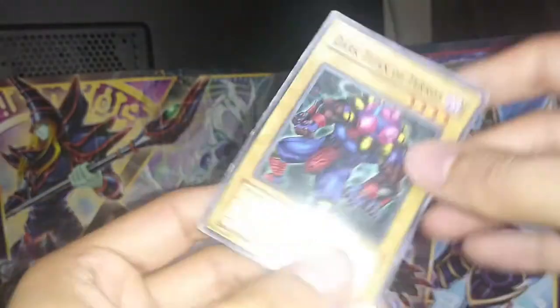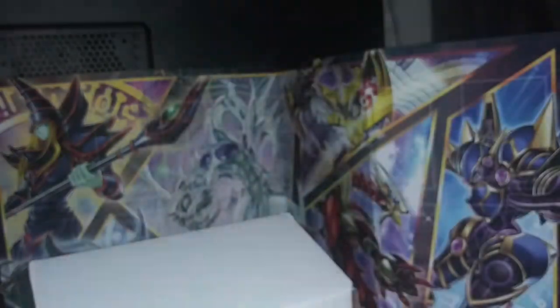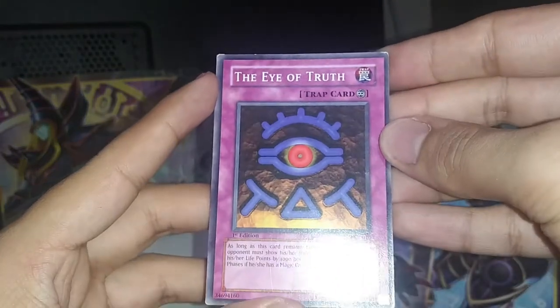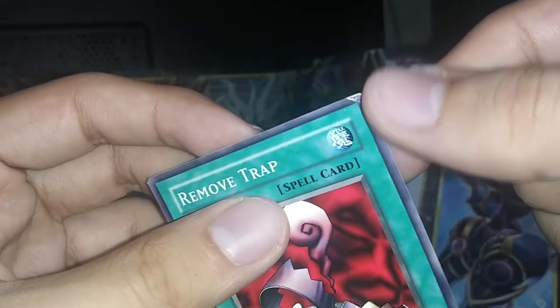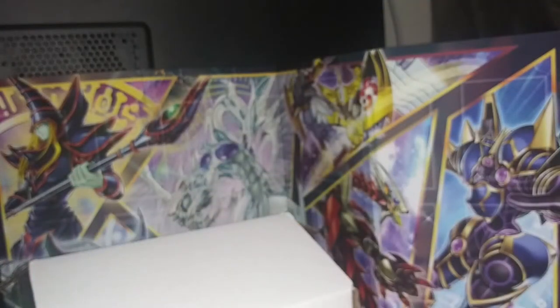Launcher Spider, Dark Titan of Terror, Zombre the Dark — almost back-to-back duplicates right here. Oh, I just grabbed two for no reason. Alright, we get another Trap Hole and Dark the Eye of Truth, Remove Trap. Oh, this one seems almost perfect in condition but this corner right here — so this is probably like the best-conditioned card I've seen from the lot. Let's put that over there.